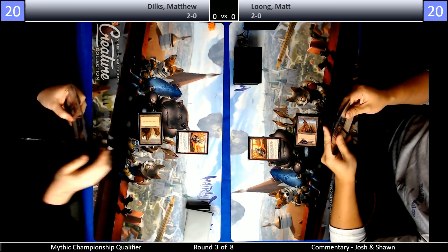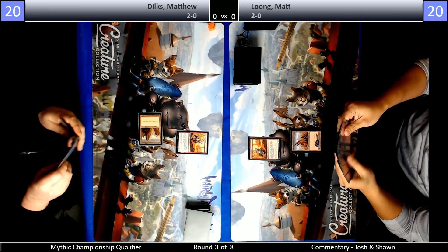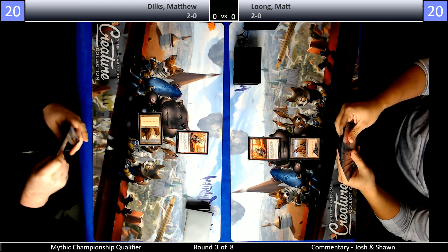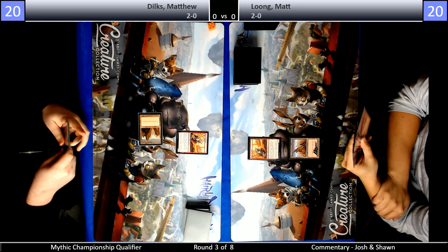And you know what else? He's got a Gitu Lava Runner, turn one for Mono Red. Being on the play is obviously very important. Who do you think wins in the basics? Definitely Matt Long, except Matt Long, known for his Guru Lands, doesn't have 20 Guru Mountains. Yeah, that's kind of loose for sure.